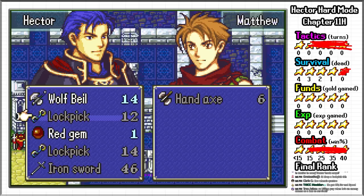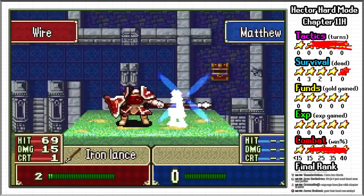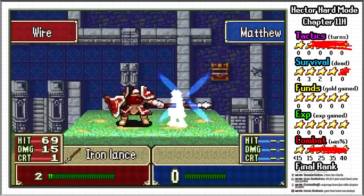In order to give myself more leeway with the funds rank in future chapters, I give all the valuables I can to Hector, including the lockpicks and the red gem. Now that I have secured the 1 star combat ranking, all that remains is the survival ranking, and I have Matthew killed. Rest in peace. By doing this, I obtain an overall C ranking and 2 tactician points. As the chapter concludes, Hector has a unique scene where he has to leave without even mourning Matthew's death. Such tragedies are simply the cost of obtaining the absolute minimum rank.